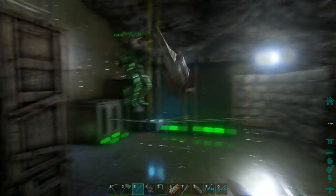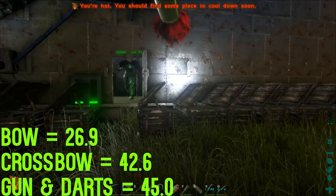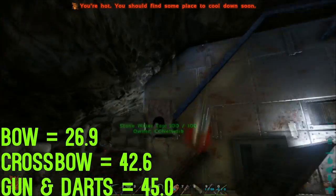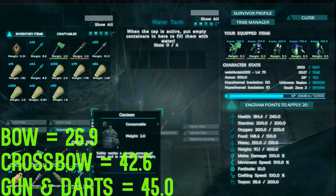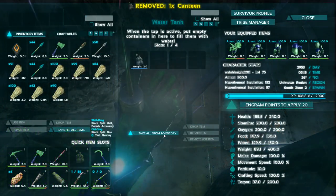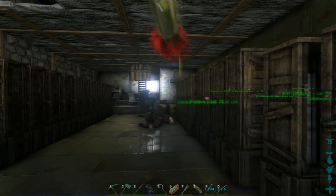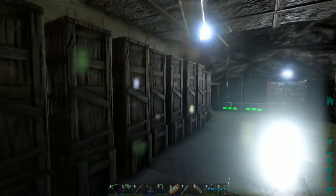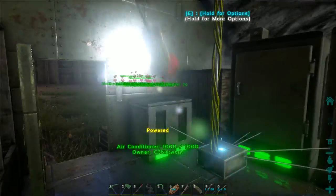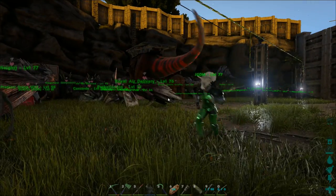So yeah, everyone — if you're thinking about getting the tranquilizer darts, don't bother. They're absolutely useless. I think they need a buff because I've shot it four times and lost coming up to half the health of my gun. They cost three bullets, three metal, and three narcotics to make, you only get one from it, it uses three times the durability of one bullet, and they're not even that good. Crossbows are better for knocking things out.